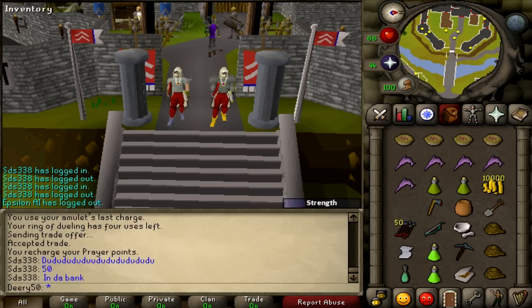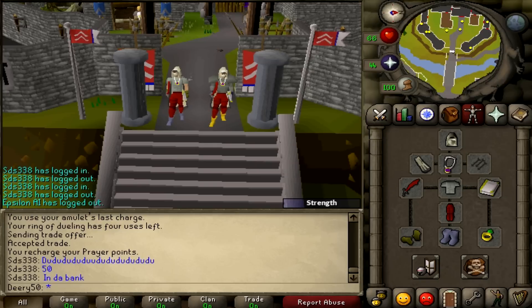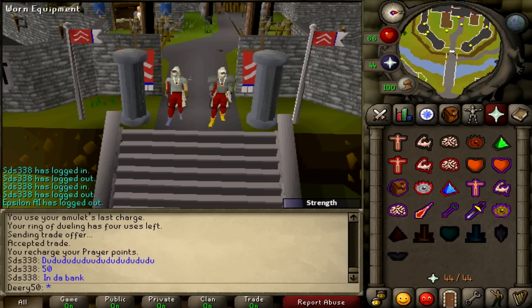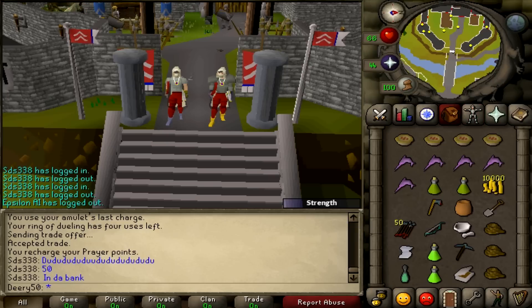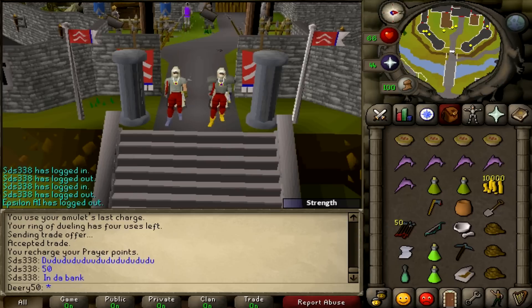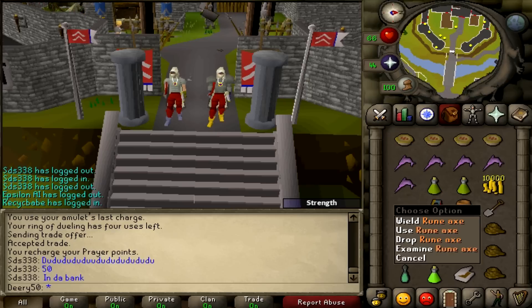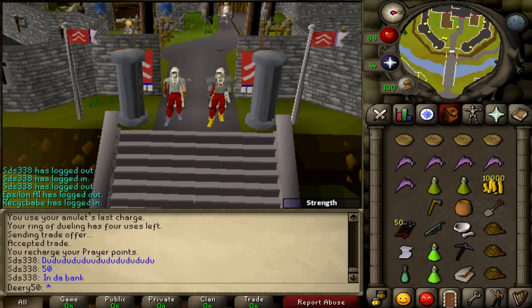It's recommended to bring weight-reducing gear to increase your chances on the agility obstacles. We're both wearing graceful hoods and graceful capes; I'm wearing boots of lightness as well. Bring some good food — I have swordfish, and Summer Pies heal quite a lot too. You can also buy food in the Underground Pass, so bring some coins. You may also want to bring an axe to chop logs, kill rabbits, and cook the meat just in case.